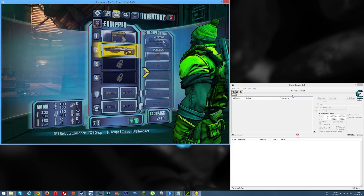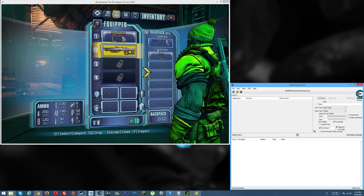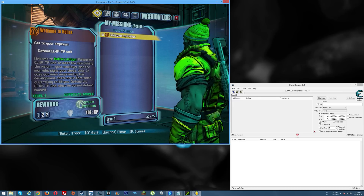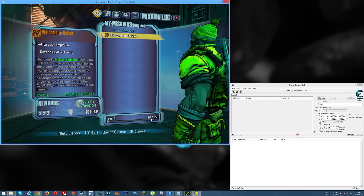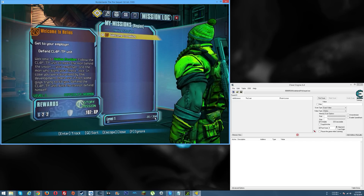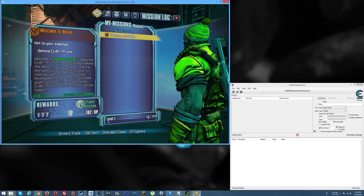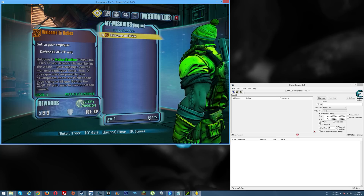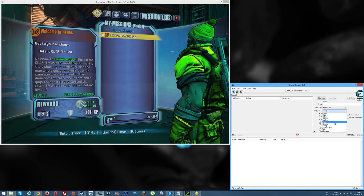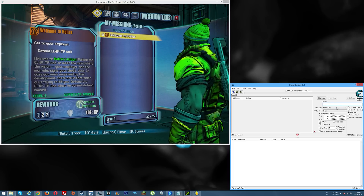First things first: load your game, load up Cheat Engine, and attach Cheat Engine to the game. Once attached, go into the game and find your experience points. It's in the diamond section of the menu — we have 20 out of 358, and once we hit 358 we level up. Since we're level one, if you have zero XP go ahead and kill a guy or do whatever to get a little experience. Then in Cheat Engine, set the value type to float and enter the number you see — so I'm putting in 20.